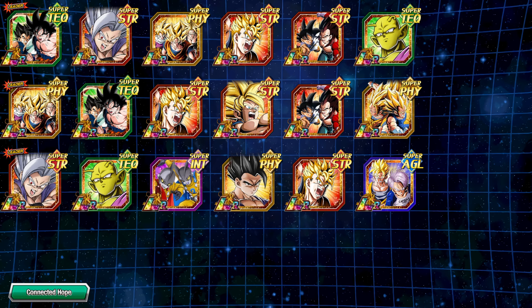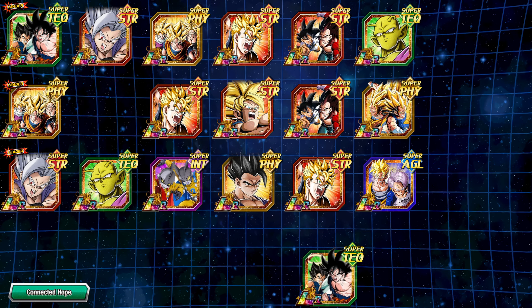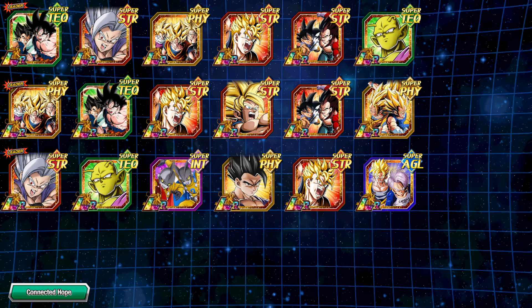I threw in LR SSGSS Future Gohan, Spirit Bomb GT, and Piccolo on that team. There are a few other units you can run as LRs on that team as well. Just search under Connected Hope, run Gogeta in the leader position, grab a friend, and you should be good to go. If you don't have Super Gogeta, you could run two LR GGTs and that would still work extremely well.